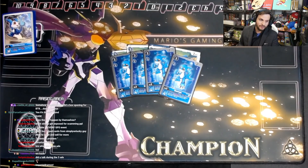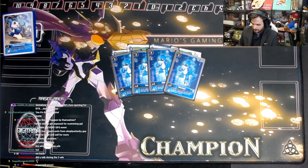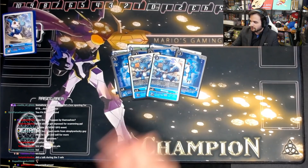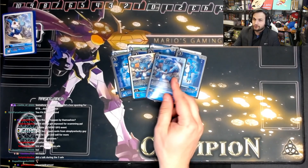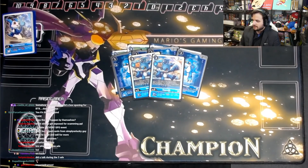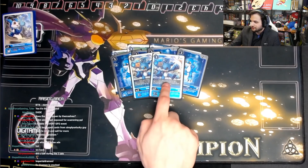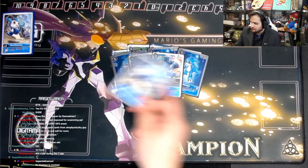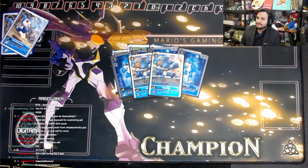The EX-1 V-mon comes up a lot because Imperial Dramon cards are all about unsuspending themselves. So we play 4. We also play 2 of the starter deck V-mon with the inheritable — if you have 7 or fewer cards attacking, you draw a card. This isn't a once-per-turn effect, so there are crazy combos where you can draw multiple cards thanks to unsuspending. It's actually a super valuable card.